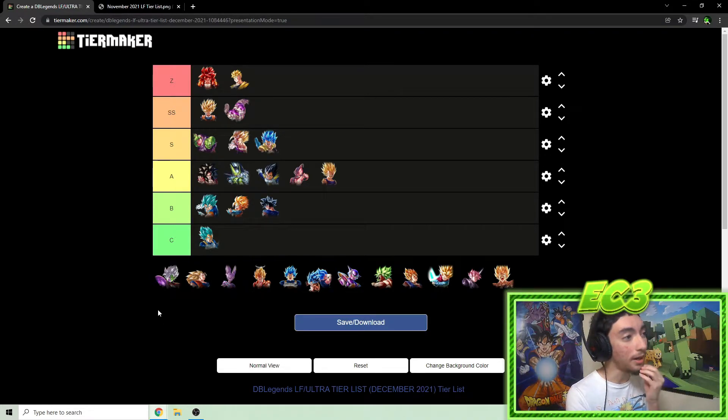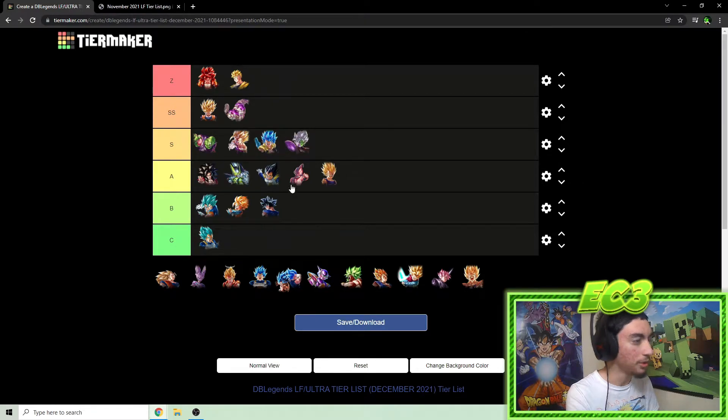Corrupt Zamasu — you could make a case for him being probably the best red unit in the meta right now. Red definitely isn't in the best situation but Zamasu himself is pretty solid. He does good damage, can tank decently at higher stars, his green card has AOE knockback, he heals quite a bit as he combos, and he falls below certain HP thresholds to stack damage buffs. I'm putting him in the bottom of S tier, just below Gogeta Blue.